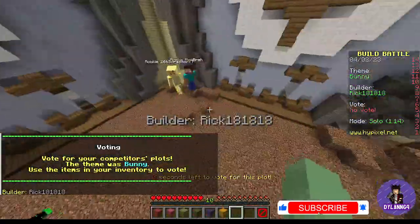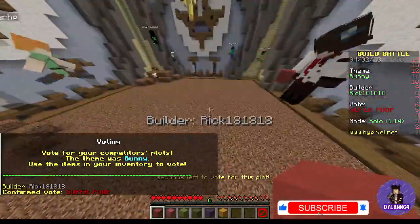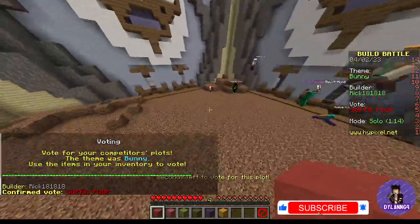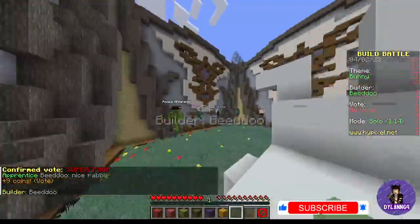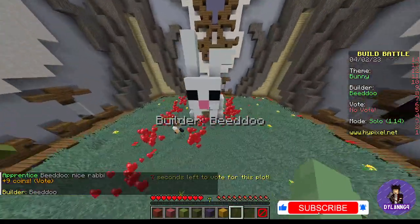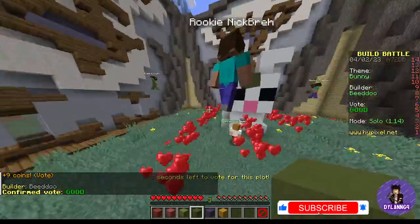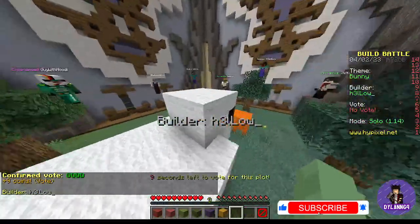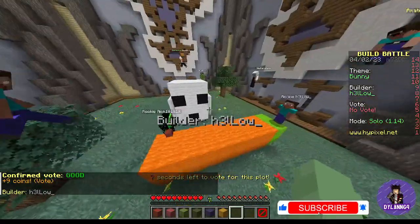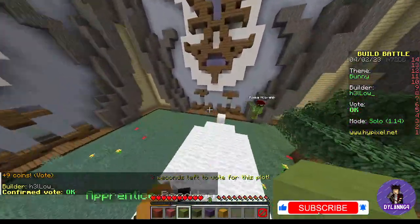Time for voting. Where's the bunny? There's no bunny here — it's just dirt. I couldn't see what was in there. I like this one, but because of these hearts I'm going to put good. You didn't put the hearts, so I'm going to put that as big. What is this? You've got the carrot — I'm going to put it down as okay.